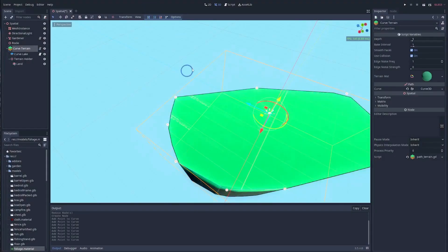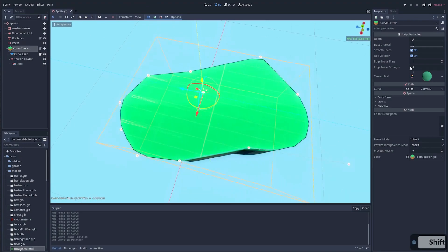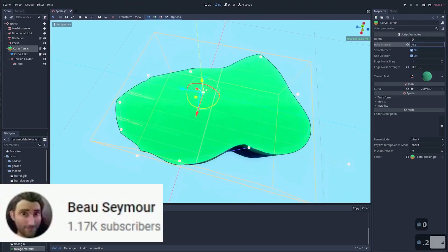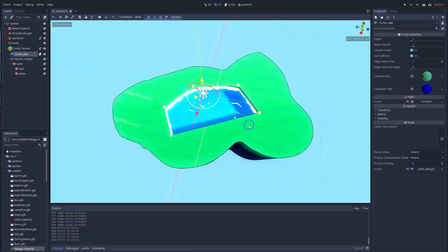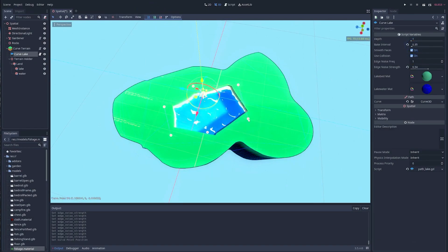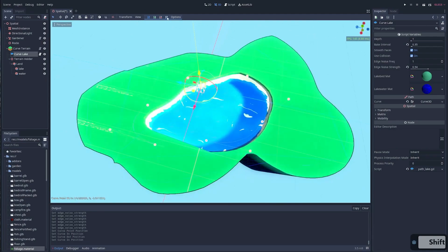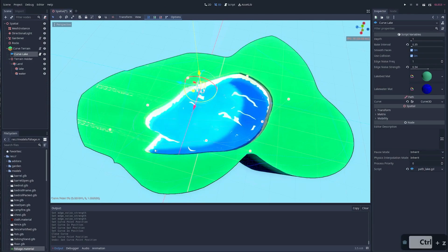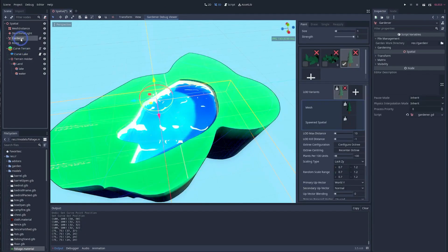If you want to learn how to rapidly prototype a 3D scene in Godot in 3 minutes or less, then Bo Seymour has got you covered. In this episode he uses his Curve Terrain plugin and the Spatial Gardener plugin to rapidly prototype a beautiful 3D scene with mountains, trees, and a lake. That's not all though, as Bo has a whole host of Godot game dev content on his channel, so if you don't want to miss out, you should head over there now and subscribe.